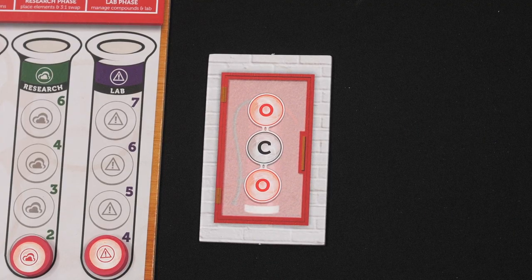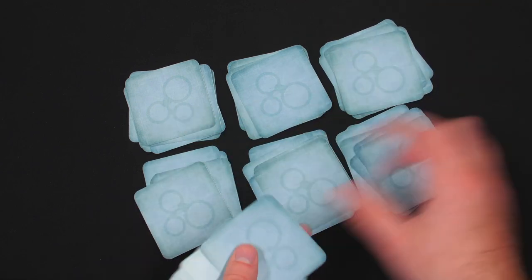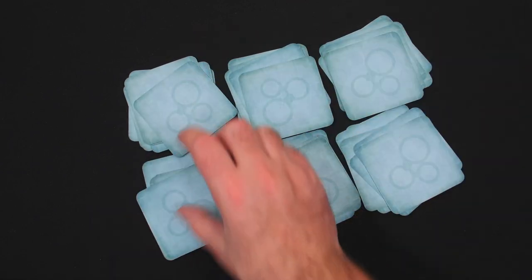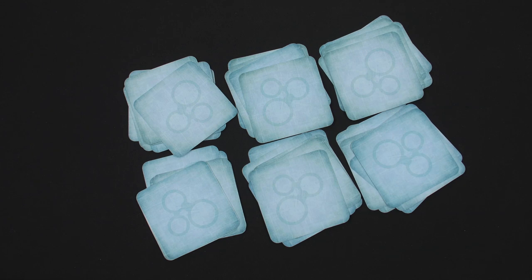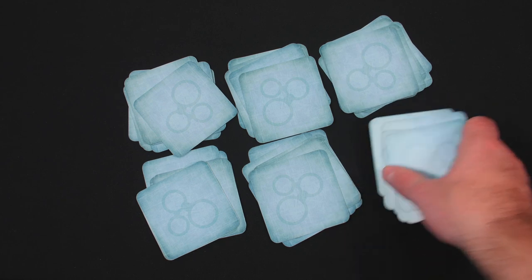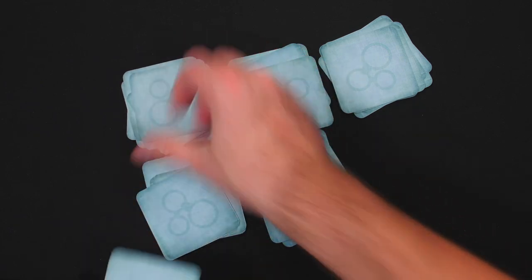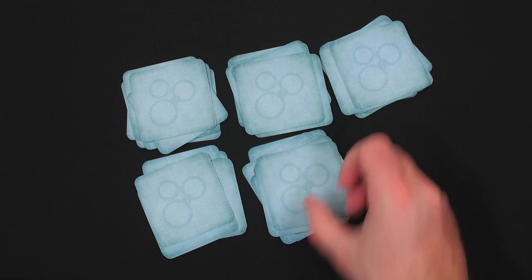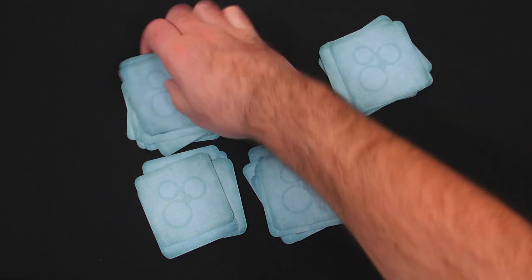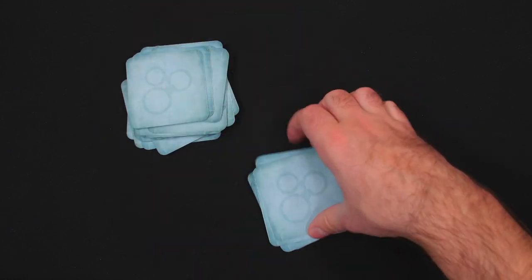Each scientist will receive one wild element token and one personal fire extinguisher tile; the fire extinguisher should have the compound side face up. Next, set up the compound deck: divide it into six stacks — you can do five stacks of eight and one stack of seven cards. Set one stack aside, then place one lab fire card on top of each of the five remaining stacks. Place those stacks on top of one another, then place the set-aside stack on the very top to form the final compound deck.